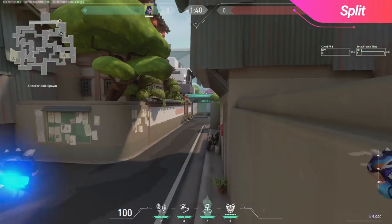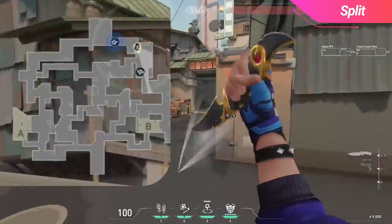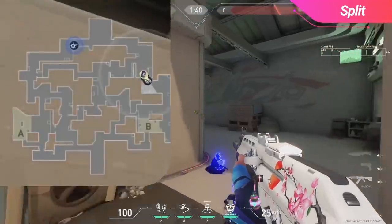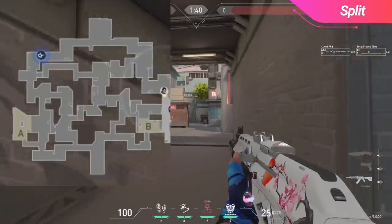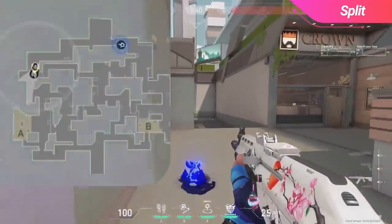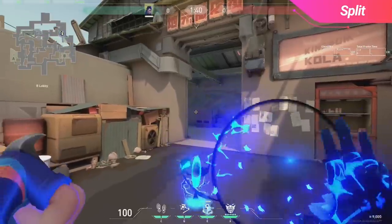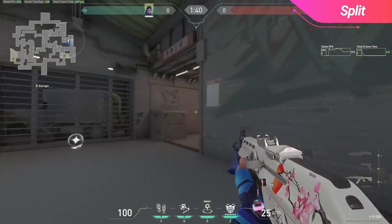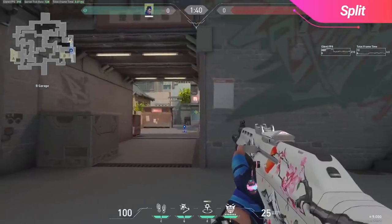Moving onto Split, these first two TPs are used to regroup with your team after faking either A or B site. Yoru is really effective at faking pushes, especially when you combine this tactic with an Omen Smoke or a Silver Arrow, and you can really take advantage of teams that rotate very quickly. These next two TPs are really good for attacking B site. The first one is really awesome if you know nobody's playing back site, because for the enemies to challenge you after you've teleported, they need to full swing your teammates in tunnels.